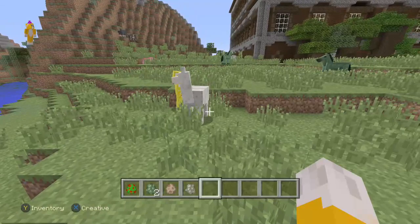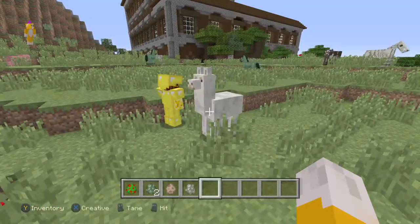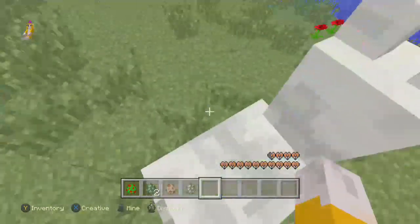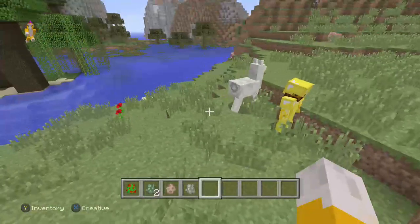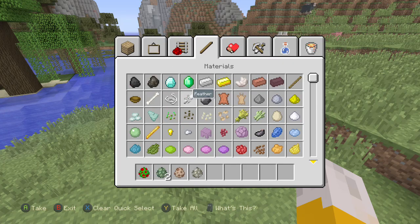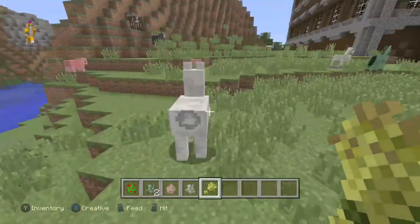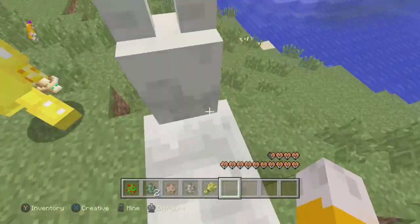Because llamas and parrots, I got to show you guys a few things. So you can feed them that - let me see what happens if I try to ride on him. He didn't like me. Okay, where's wheat? I'm going to try to tame him. Here it is. It's like a horse - you feed him a ton of wheat, then you ride him.